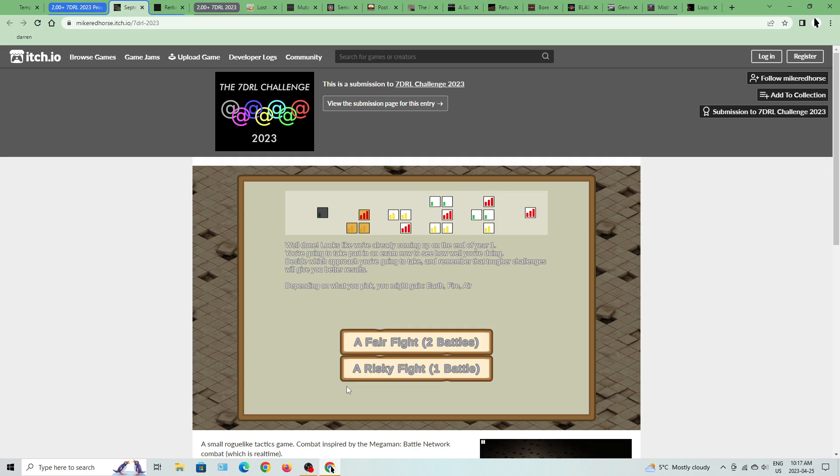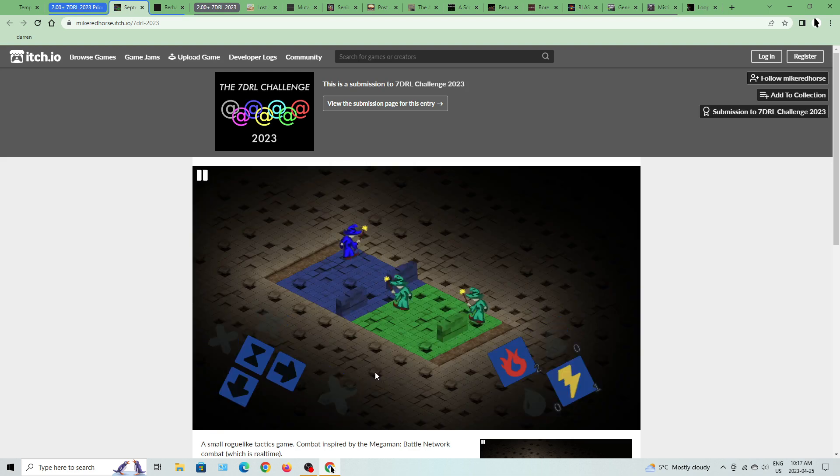Looks like we've already come up on the end of year one. You're going to take part in the exam now to see how well you're doing. Decide which approach you're going to take, and remember that tougher challenges will give you better results. Depending on what you pick, you might gain earth, fire, or air. So, a fair fight or a risky battle — let's go for a risky fight.